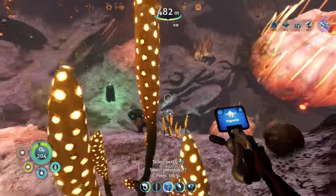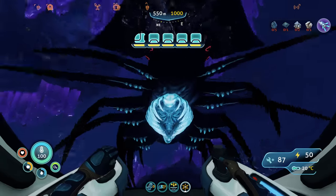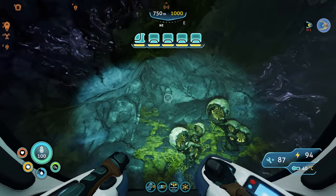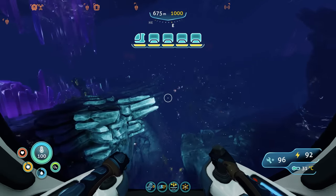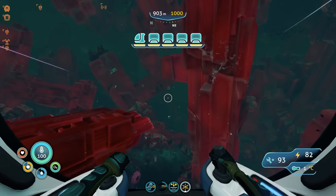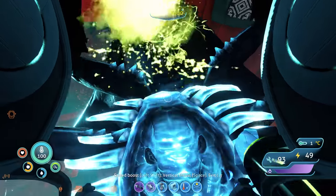I had to spend some time getting some more magnetite, but then I was able to make the propulsion cannon arm attachment. Then it was time to head back down to this scary area. And I finally realized I could shock them off my vehicles — took me long enough. I spent so long trying to figure out where I'm supposed to go next. This biome isn't really easy to navigate because it all kind of looks the same. And then eventually I found the next area.